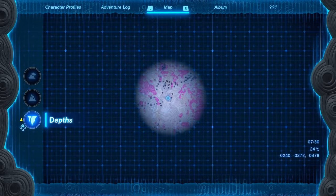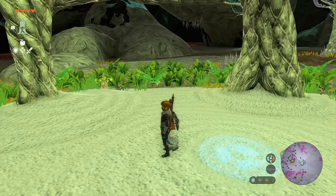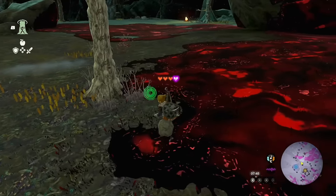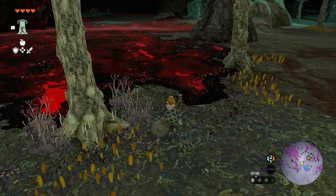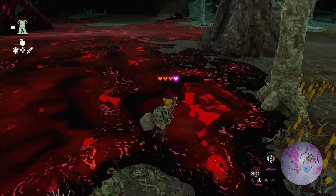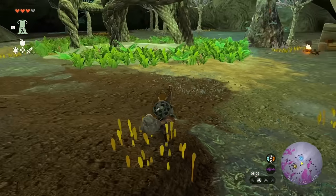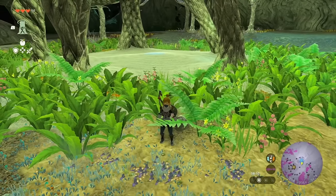Anytime you're affected by gloom down here, come to a Light Root and walk through it — all your gloom hearts will be removed. It takes about two full seconds of gloom contact to lose a heart, but if you're in it for more than two seconds you'll permanently lose a heart. If you try to recover with food right now, you won't regain anything from those lost gloom hearts.